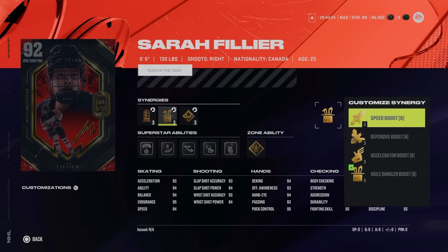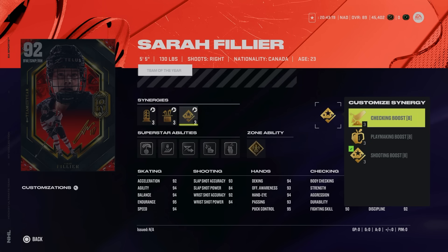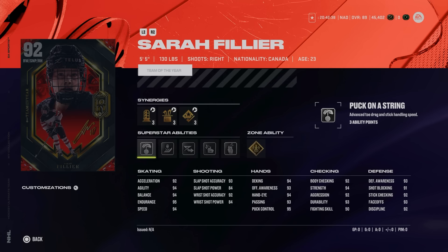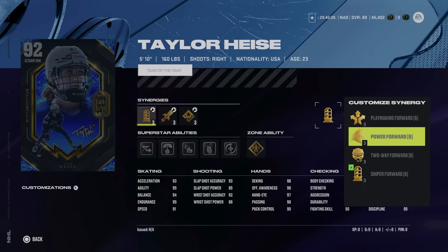Sarah Fillier is the lone winner from Canada — 5'5" 130 with Sniper Forward, Playmaking Power, and Two-Way Forward. The middle synergy activates Speed Boost to get up to 96 speed, and that third slot can be Checking Boost, Playmaking Boost, or Shooting Boost. She has Gold Unstoppable Force to make up for the smaller stature, as well as Make It Snappy, Wheels, Elite Edges, Backhand Beauty, and Puck on a String. She's got good body checking at 92 and a solid face-off rating at 93.